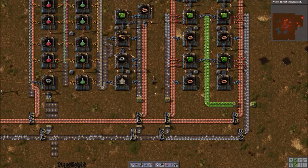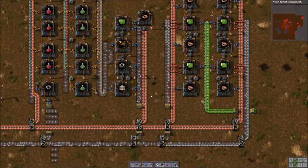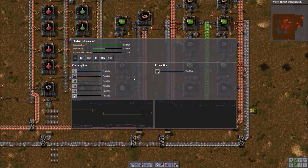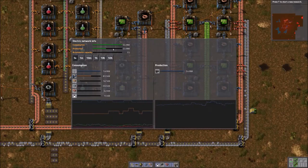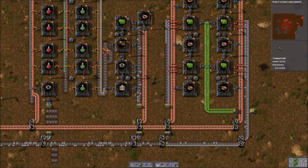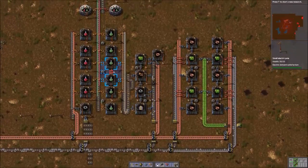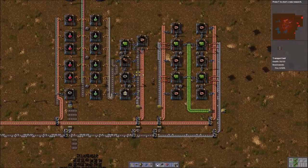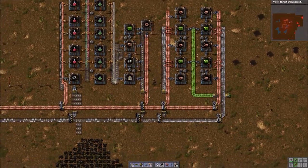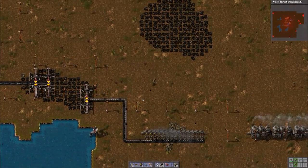What we need to do today, now that we've got our science set up and we've got green circuits, the next thing I'd like to do is expand our power. We can see right now we're using a little bit more than half of our available electricity. But this isn't running right now because it's backed up — science is backed up. So once all this stuff gets running at full speed, we're going to be getting close to our limit. So the first thing that we'll do is go and double our power capacity.